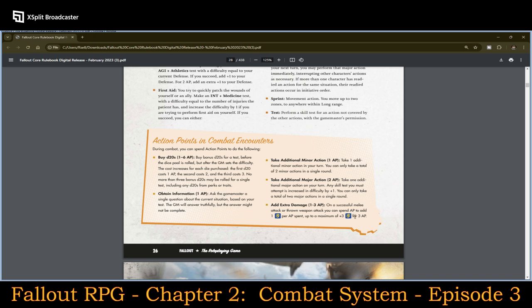Action points in combat encounters: you can buy additional d20s, which makes it easier to have successes. You can obtain information — ask the game master a single question about the current situation based on your test; the GM will answer truthfully, but the answer might not be complete. Taking an additional minor action costs plus one AP; taking an additional major action costs plus two APs. To add extra damage, for every AP you spend, you get to roll an additional damage die — that's really significant. When we get to damage, you'll see what I mean.